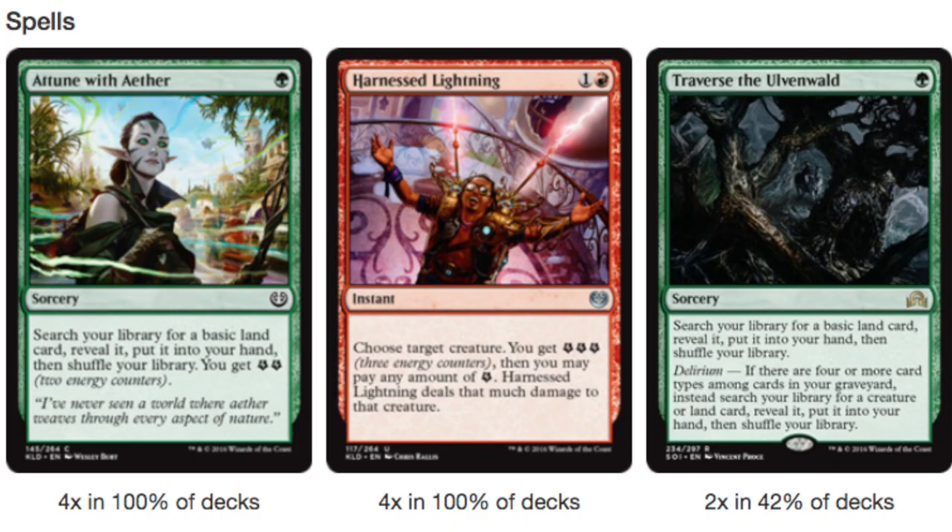Your spells: Attune with the Aether is very good. You get a basic land card, which is nice because you need lands, and then you get 2 energy counters. Remember you need to hit 6 energy counters — after you hit 6 energy counters you can pretty much play Emrakul. Harnessed Lightning, even if you just had to get the energy counters that would be good enough. When you have a ton of extra energy counters and you don't really have the activation, but you have a huge creature to deal damage to, you can use all those energy counters and do way more than regular damage. So Harnessed Lightning is very good, and Traverse is always a strong card, especially in this format.